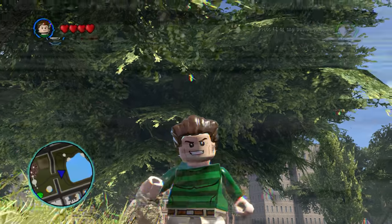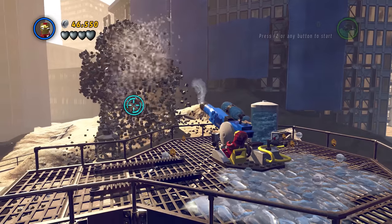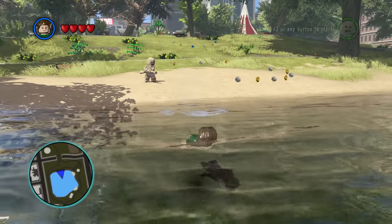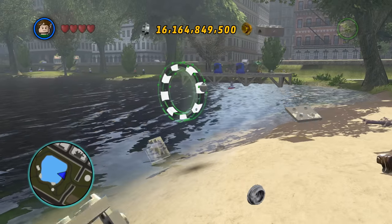We all know what happens when Sandman gets hit by water — he basically turns into mush, thanks to Spider-Man 3. So how come Sandman can swim in this game? But what about when he is a sandcastle? Oh, now that makes sense.